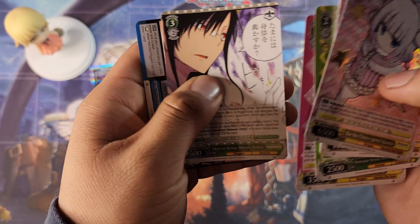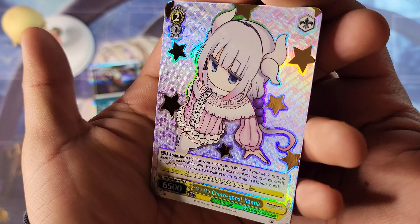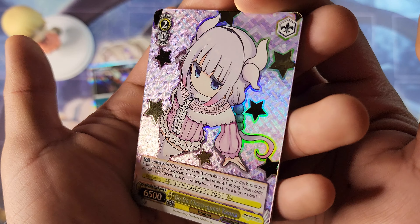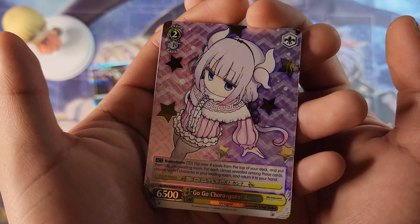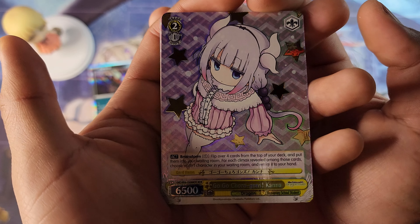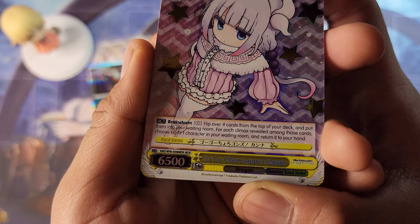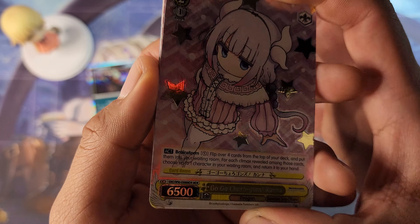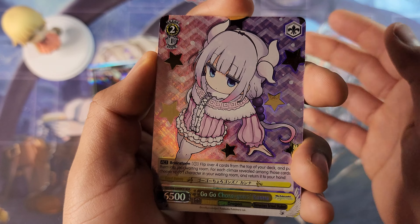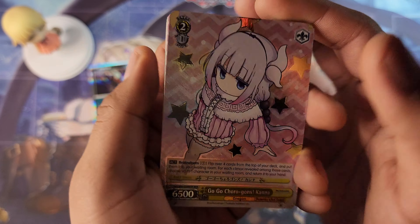That is the pull of the day, everyone! Whoa, beautiful card. Look at that beautiful holographic shine with those gold stars. Just beautiful. I am so happy — it's a beautiful card. It's the Maid Dragon Rare, I believe. Beautiful card. It's not a signed card, but this is like the next best thing from the set. Beautiful. Wow, cute little Kanna.